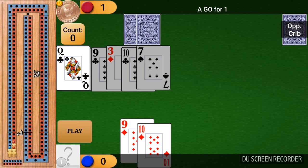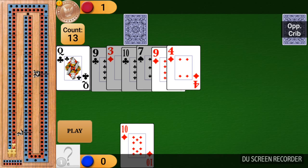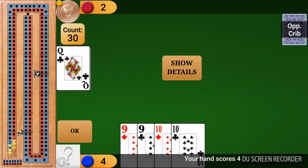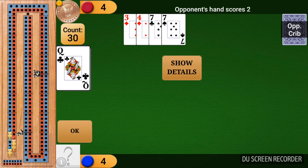Once again, don't play the 10 — play the 9 instead. He came back with a 4, and he got 1 point for playing the last card. So my hand scores 4 points because I have 2 pairs. My opponent scores 2 points for the pair of cards he has, the two 7s.